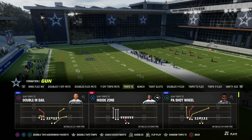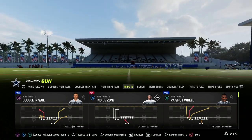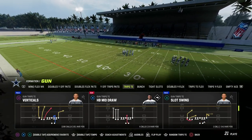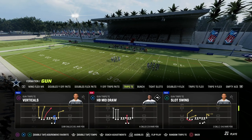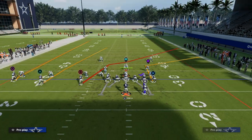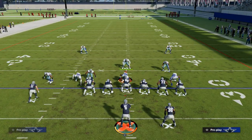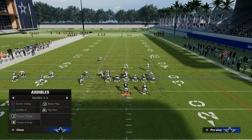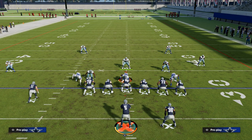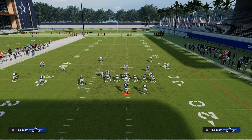It can attack man really well. It can attack zone. You can literally attack everything with this concept. We're going to be in the play Verticals out of Trips. I'm going to show you one of the real glitchy things that Trips Tight End has that really no other formation has as good — and that's its ability to attack the seam area of the field with these two receivers.